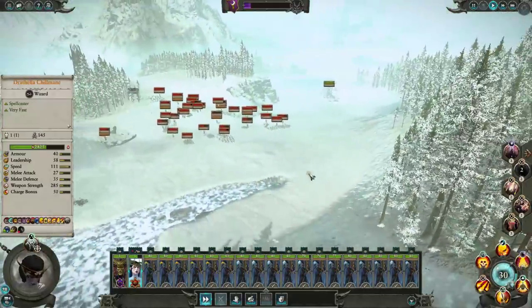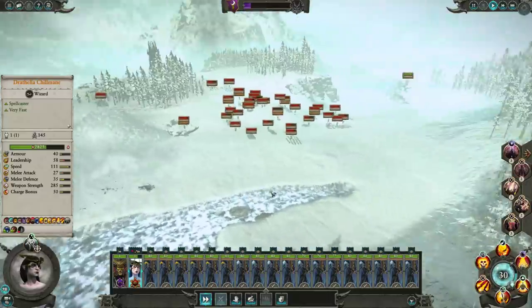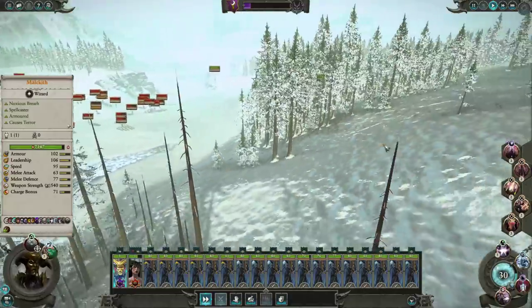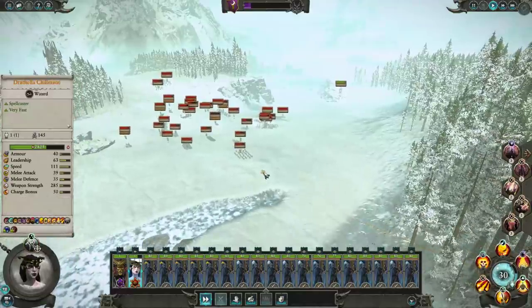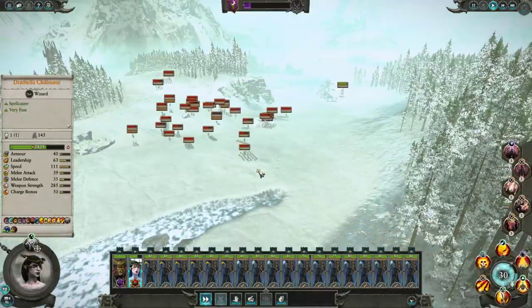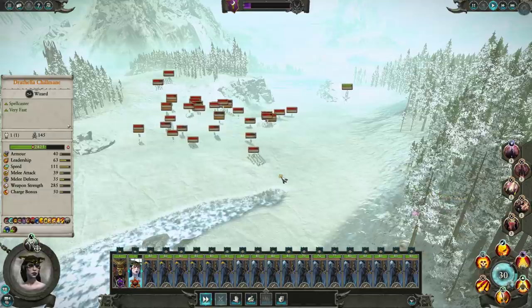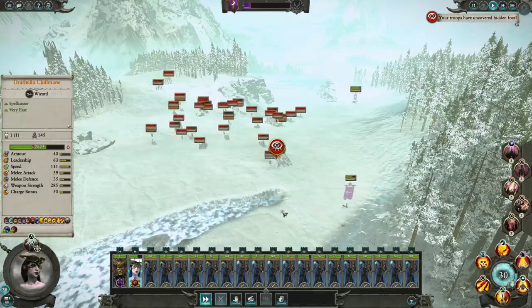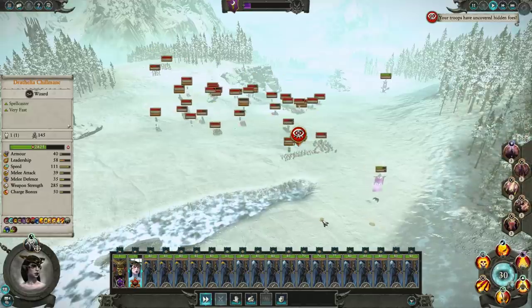It took a bit of damage on it, but still that's a very powerful unit we got rid of, and they brought in some more Doomfire Warlocks. It's not cool, but they still have reinforcements. That was minimal ammo used up. Pretty basic Art of War strategy — if you're going up against a superior enemy, divide and conquer. Pretty simple, at least in theory.